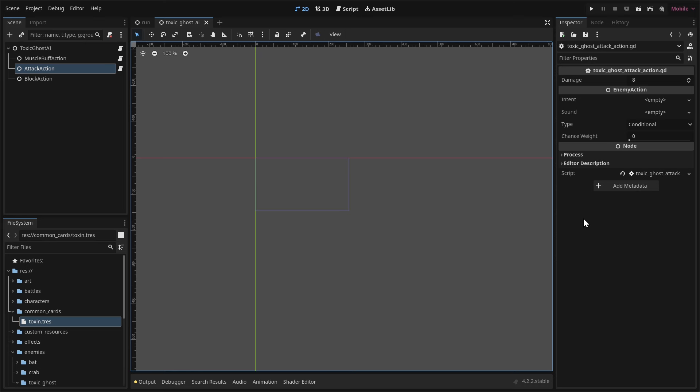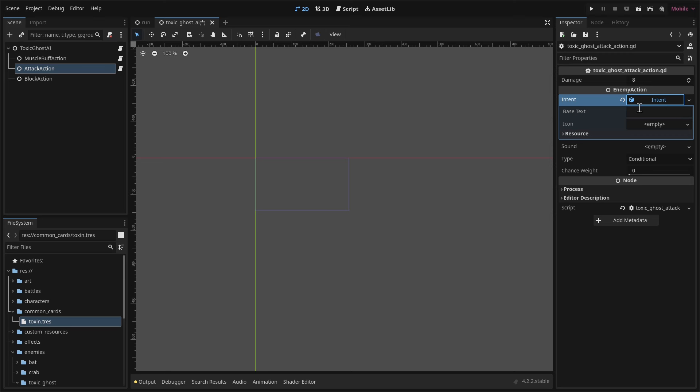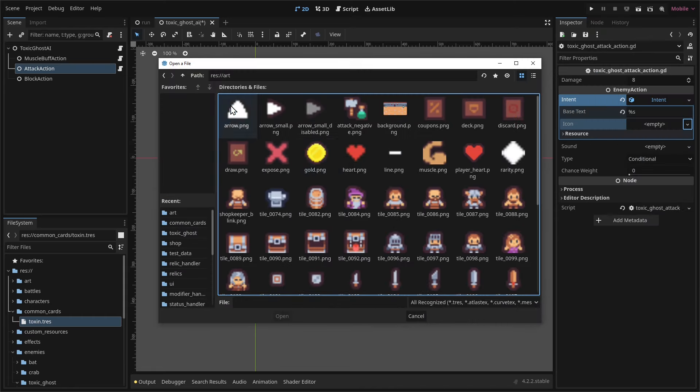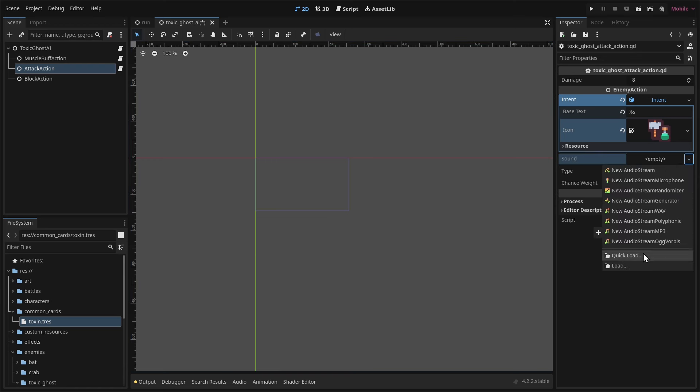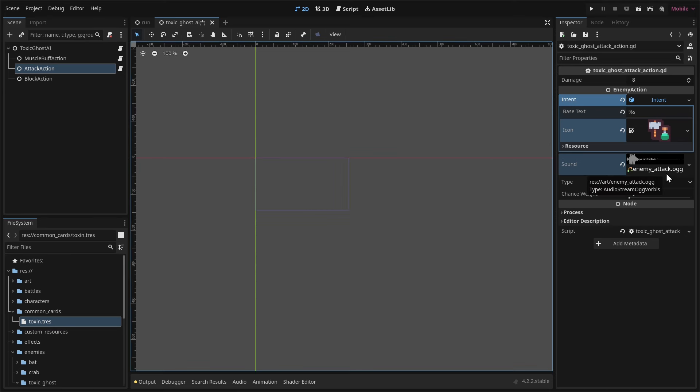Back in 2D view, set up the inspector values for the attack action. Create a new intent resource with a text placeholder %s and a hammer-plus-potion icon indicating it's not just an attack but also debuffs the player. Quick load the basic enemy attack sound. This is a chance-based action — set the weight to 6.5. The block action will be 3.5, so they add up to 10, giving 65% and 35% chances respectively. Save with Ctrl+S.